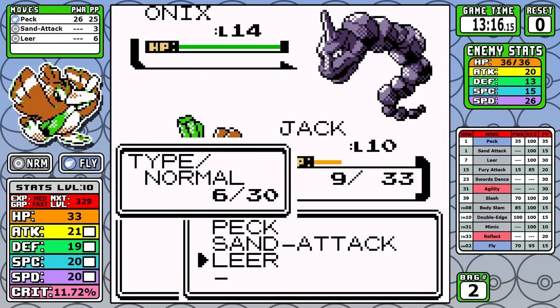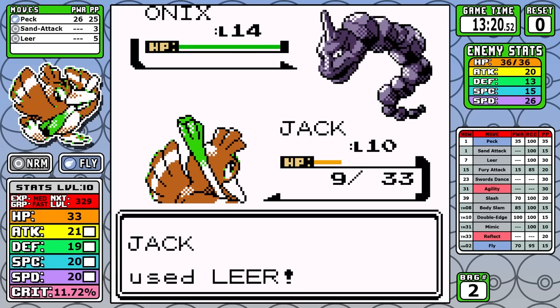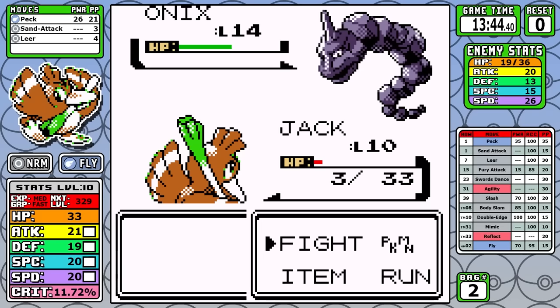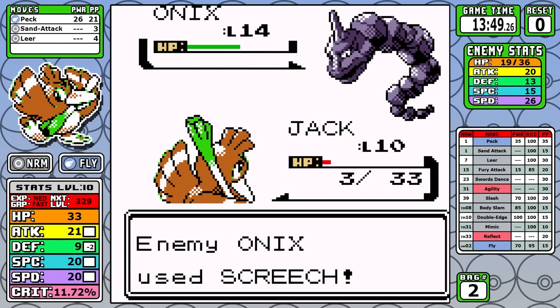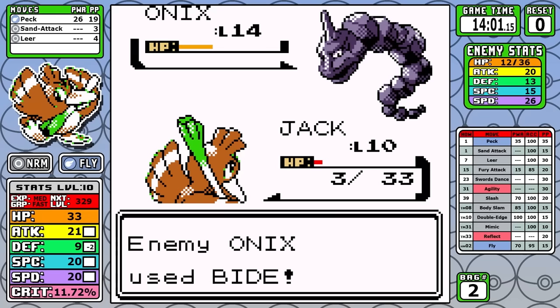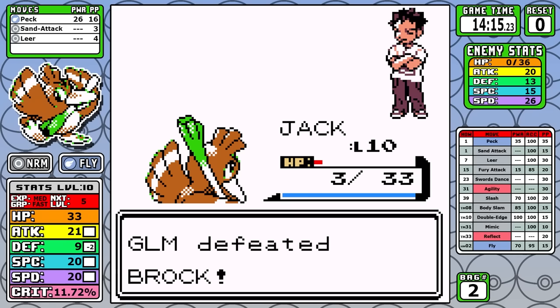There's not much of a strategy here. You do set up Sand Attacks to avoid its other moves, you use Leer to make it so you can actually do some damage, and at a certain point you pretty much gotta roll the dice and hope you can avoid Bide. In this attempt I do have roughly half my HP left, so I can take a little bit of damage, and ultimately I do go down to three health, but I get this one down on the first try. Honestly, this is the worst part of the run to figure out.